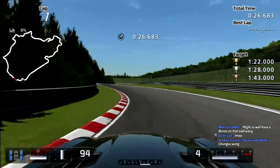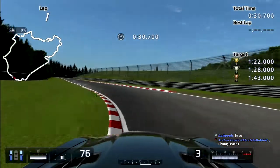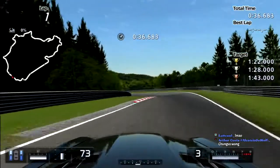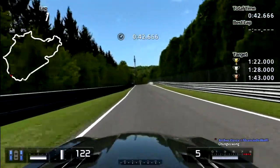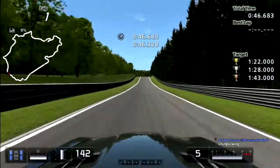Chungus wang. Unlike the 300 SL, this is my type of car — high speed, lots of downforce and everything. Might as well have a dinner on that wing. Yeah, feed a whole family on there.